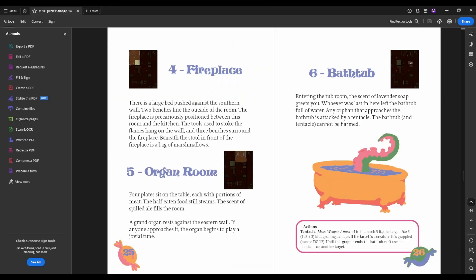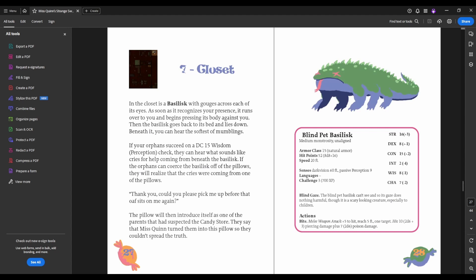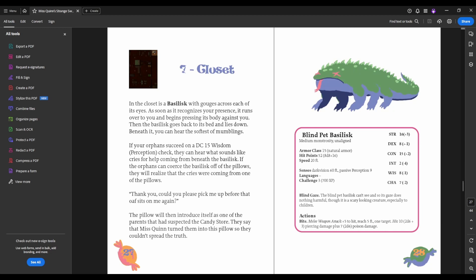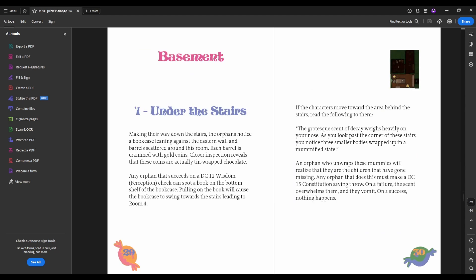And if the players enter the closet, they will be assaulted by the blind pet basilisk who mostly just wants to cuddle. And if they can, they will rescue the parent who has been turned into a pillow. This is a fun little role-playing encounter.